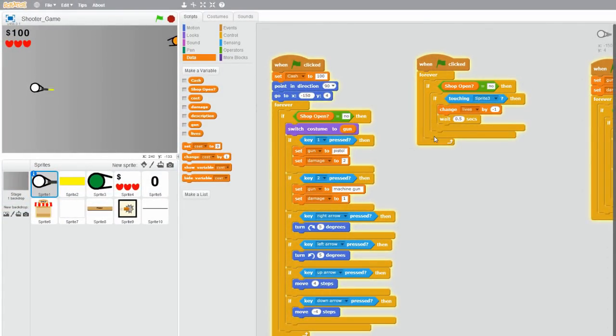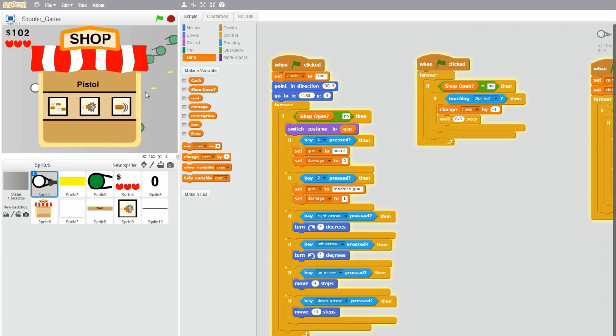Hello everybody, this is part 6 on how to make a shooter game in Scratch. In this video, I will make the upgrades actually work for the player and start the machine gun upgrades in the shop. If you haven't seen parts 1 through 5 in this series, then make sure to check them out — link is in the description below. So right now, the upgrades work in that you can see the description when you hover over them and you can buy an upgrade, but the upgrade doesn't really do anything. So let's make it actually work.